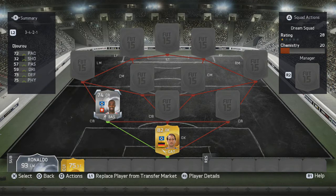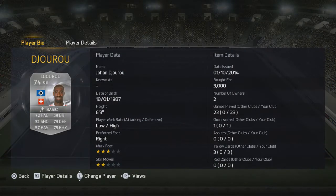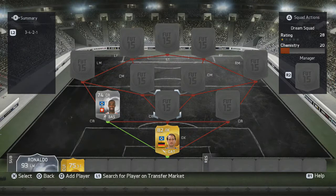As the first left back we have Juru. You can put someone else there, but I'm from Switzerland so I had to take Juru because he's also Swiss. He's pretty decent — 72 pace, 73 defending, 75 physical, and also 6 foot 3. That's a really decent player.